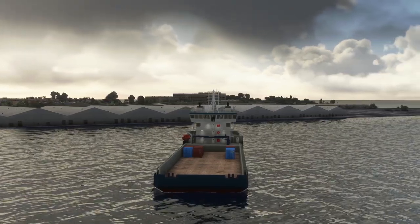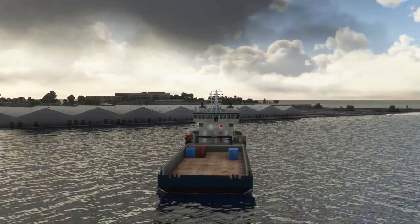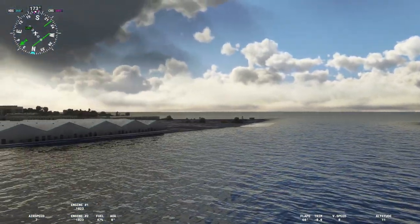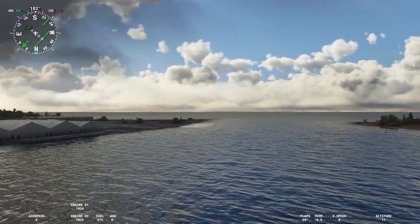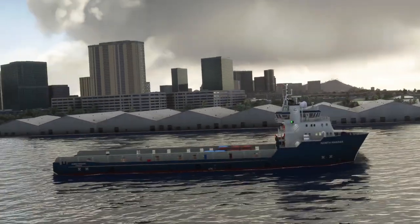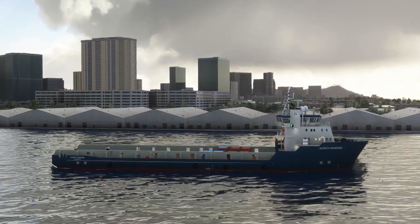There's still work that can be done. With float planes you already have particle physics — smoke coming out of exhaust pipes. We could have that same particle physics with exhaust coming out of the stacks on these ships. Once developers get hold of the idea that they can build ships and put them in here, the possibilities open up.